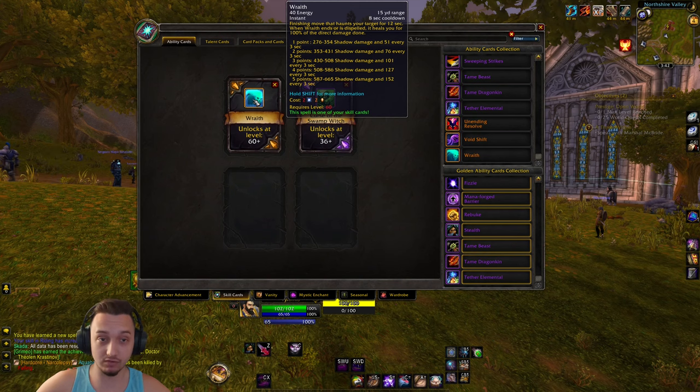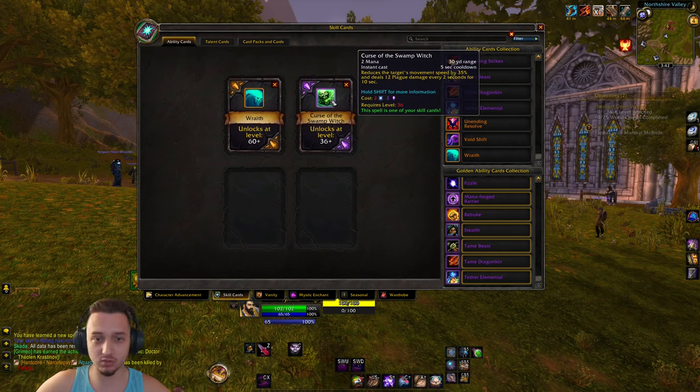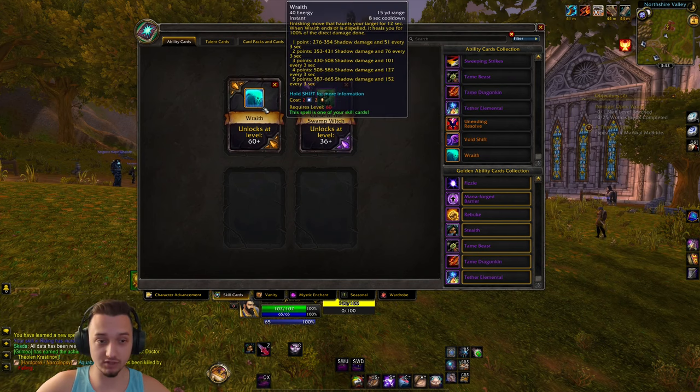You also get a heal from the Wraith, so that might be pretty cool to chain up with some other things - kind of a rogue shadow rogue type build. We also found this ability that reduces the target's movement speed by 35% and does damage, so it's a DoT and a slow for 10 seconds on a five second cooldown. That one is level 36 and the Wraith is level 60.